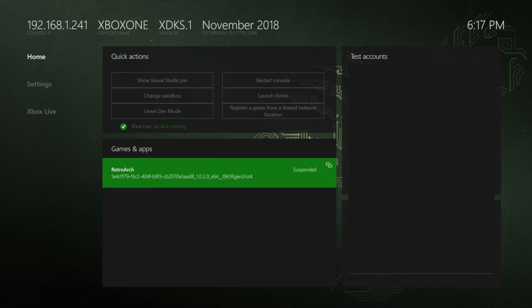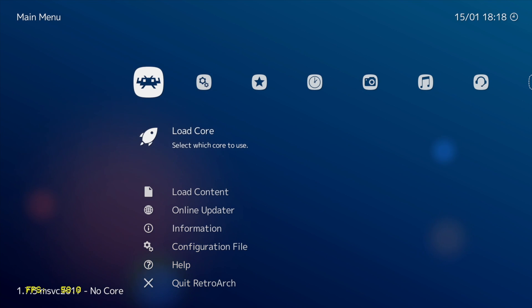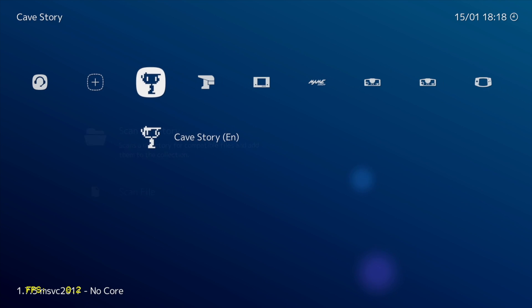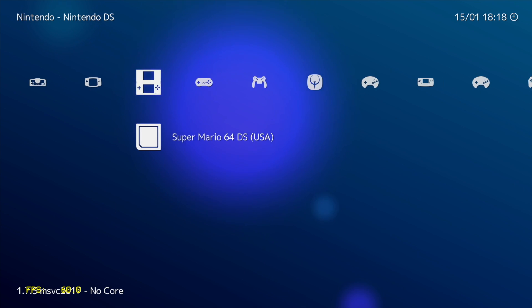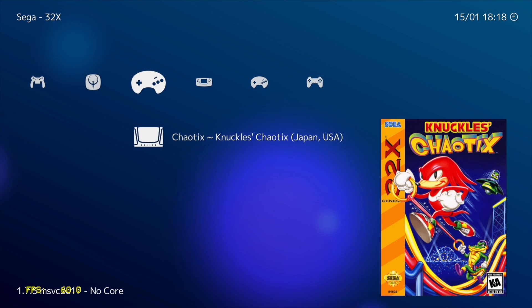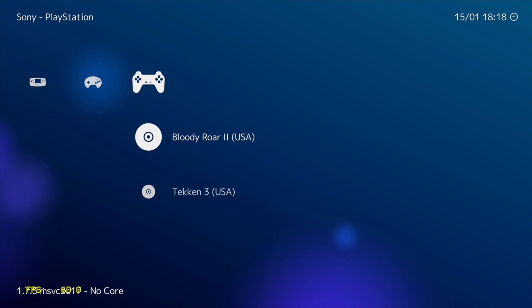Here we are on the Xbox One's development dashboard. All I need to do is go down here and start RetroArch. As you can see, it's using the XBM theme. I did change the background out, and I've also installed a bunch of games to the internal hard drive. You do have to do this over network, kind of like transferring ROMs to your Raspberry Pi over your home network.